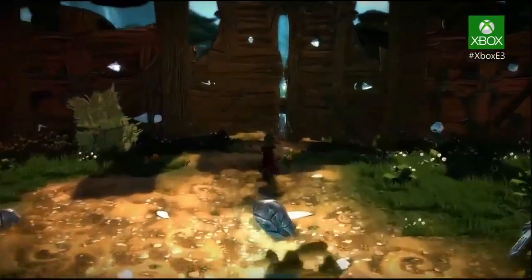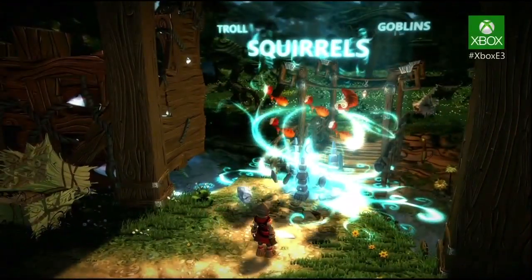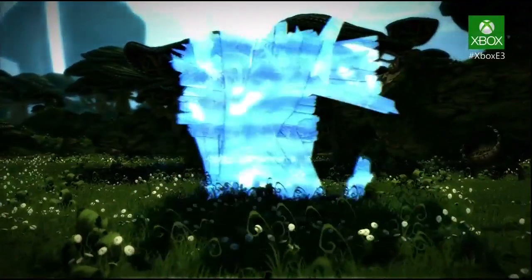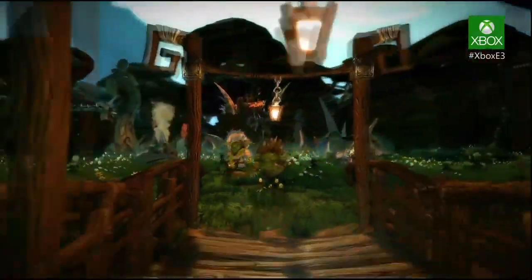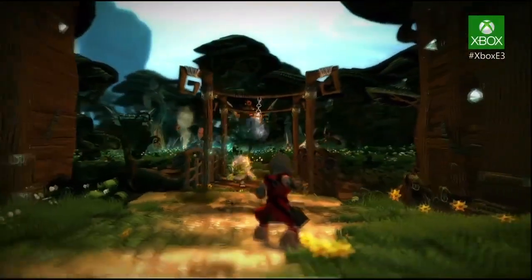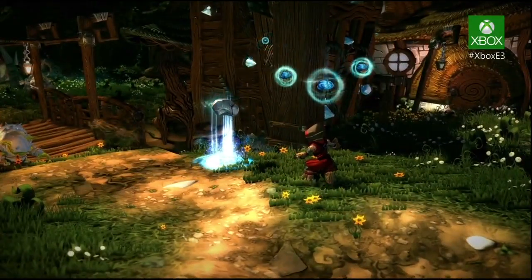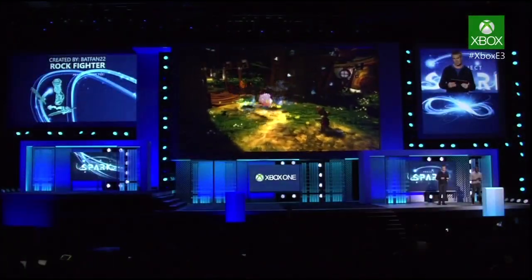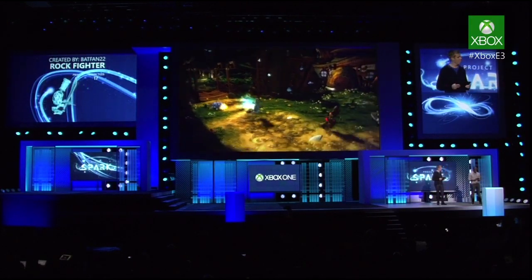Come on, little buddy. Let's rock and roll. Step three: the enemy. Now we need some bad guys to attack this village. Goblin camp — how should we deal with these guys? Hero with a sword. I think it's time for the rock to step it up. This fighter brain I got from the community is a blast. Let's see what it does to this rock. Yeah, get him, rock man! Nice moves, rock man.